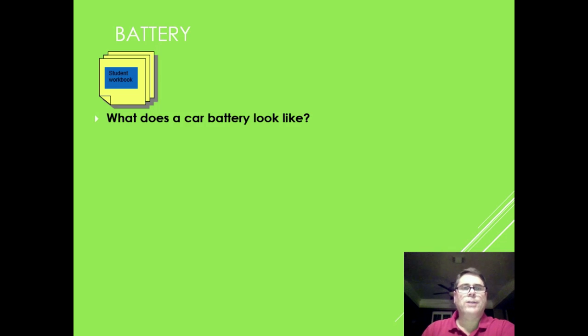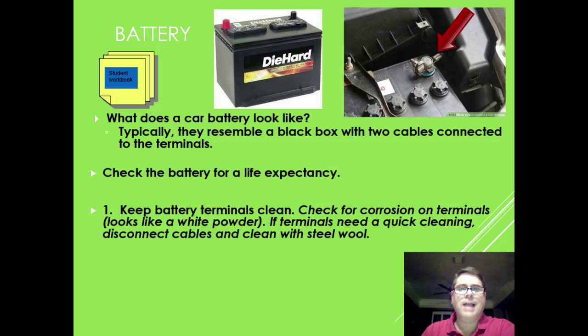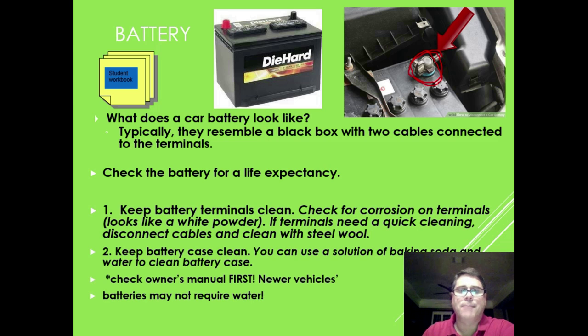Battery: the car battery typically looks like a black box with two cables connected to terminals. Check the battery's life expectancy and keep the terminals clean — a white fungus often grows on them, which you can remove with baking soda spray or even Coca-Cola. Keep the battery case clean and check the owner's manual for other questions. Not all batteries require adding water, but some do. Always wear gloves and eye protection when working with the battery.